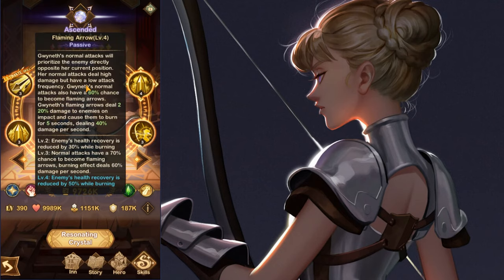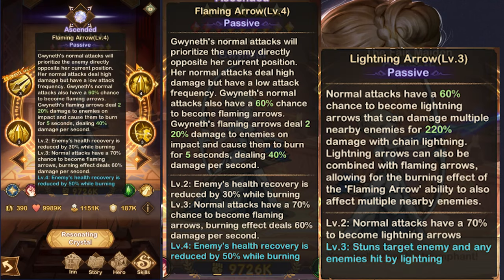Half of her kit is around imbuements — non-mutually exclusive buffs to her basic attacks that apply 70% of the time. They decrease her attack speed but increase her attack damage. Note that unlike most heroes, her arrows target opposing enemies directly, meaning she can target the backline if put in the backline.